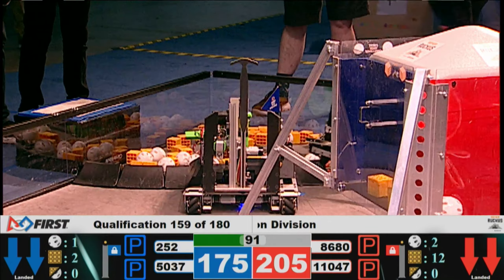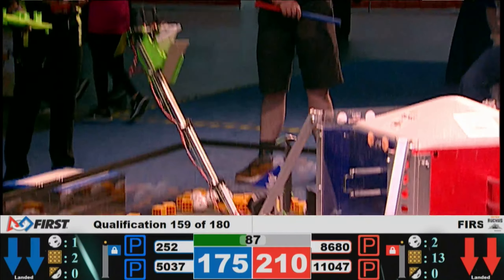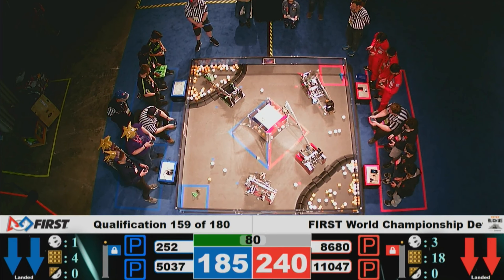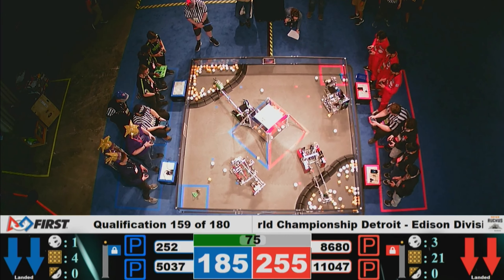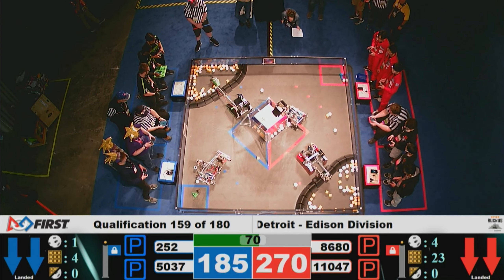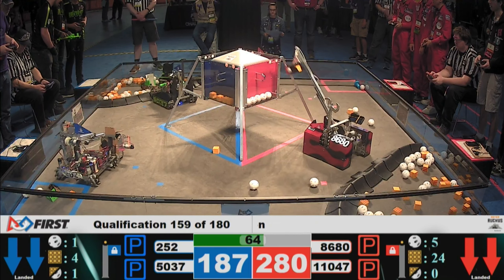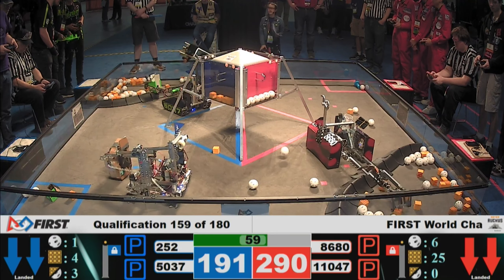God Robot is reaching into the crater with their arm — their cool 3D printed intake mechanism — and they have two gold minerals. They're going to line up to score them, and they both go into the blue cargo hold. Electric Wahogs are on the other side of the field; they have a silver mineral in their possession. Kraken Pinion once again scoring a gold mineral, and now they've scored one silver mineral.